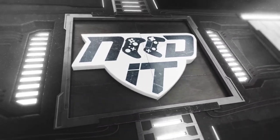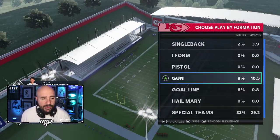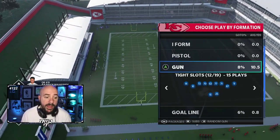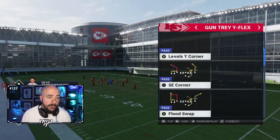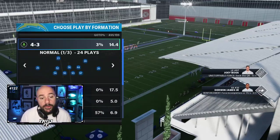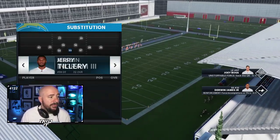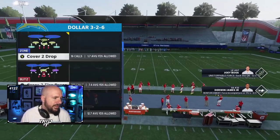But let's take a look in practice mode because this is the best, and I will tell you guys the best way to practice this. I have the Chiefs here. I'm going to pick some type of bunch — we'll try Trey Y Flex. We'll send out every receiver and we're playing against the Chargers. The reason why I like playing against the Chargers is they have Joey Bosa and I'm going to try to find a three man rush — that's a pretty geeked three man rush.